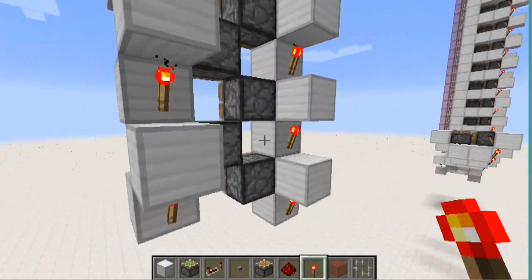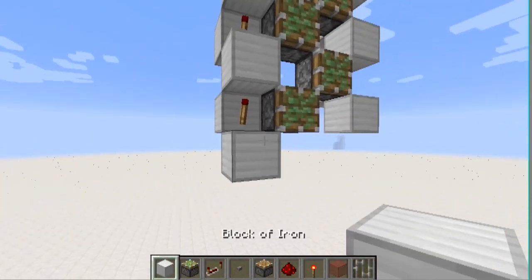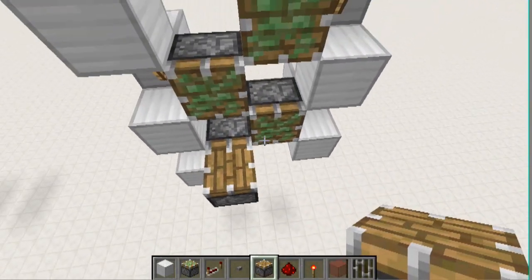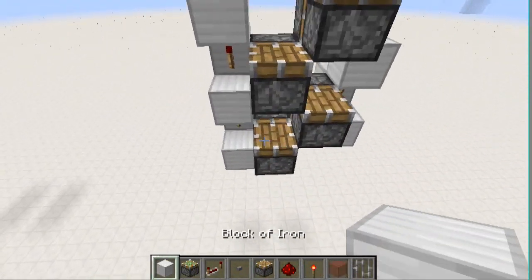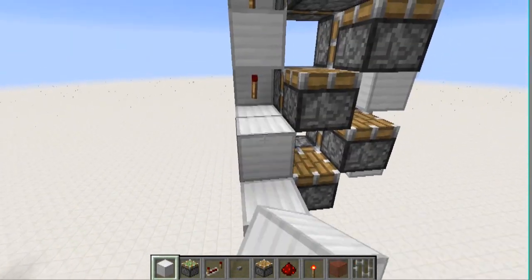So now you want to go ahead out front and place regular pistons facing up, like that. You could use sticky pistons here, but it's just unnecessarily expensive — as in slimes, you don't need that much.